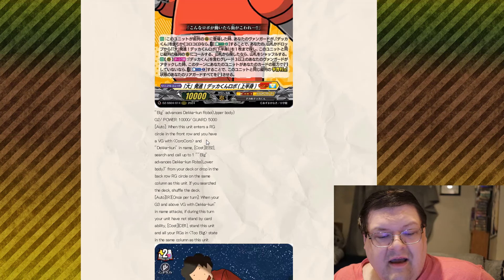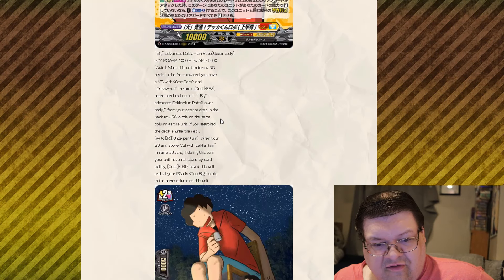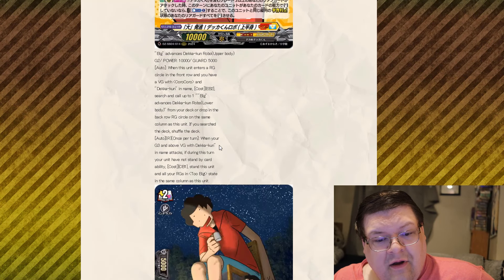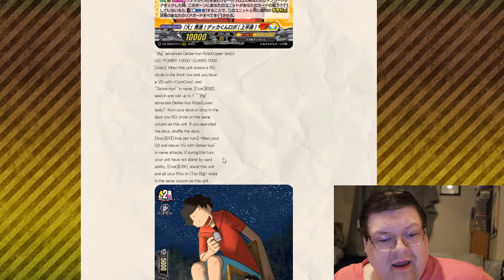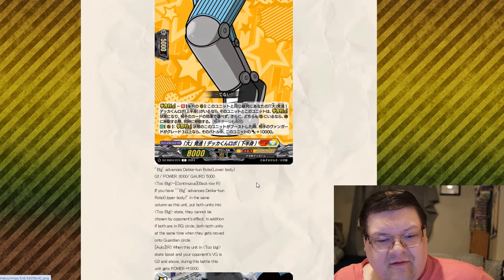Starting things off, we have the Biggest Main Character Deku-kun Upper Body. As Vanguard, if this card is in the Too Big state, this unit gets plus 5K and Drive plus one. When this unit attacks a Vanguard, if you have Persona Ride during this turn, you get Critical plus one. Activate Vanguard, cost Energy Blast — you search your deck for the Biggest Main Character's Lower Body, and from your drop or deck, call it onto a rearguard circle in the back row of the same column as this unit. So he searches for his back half.